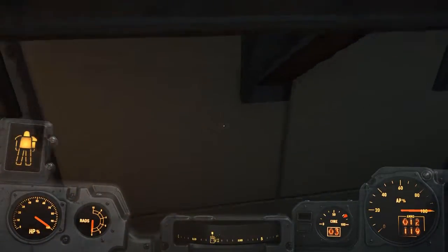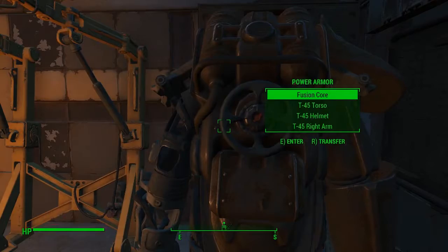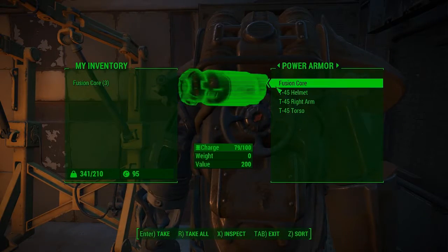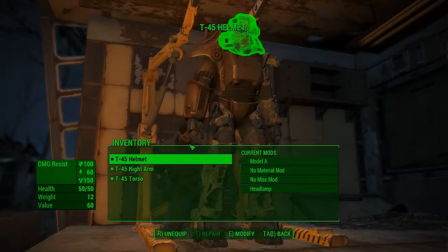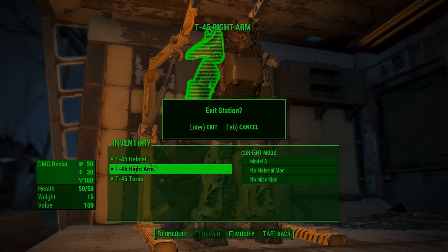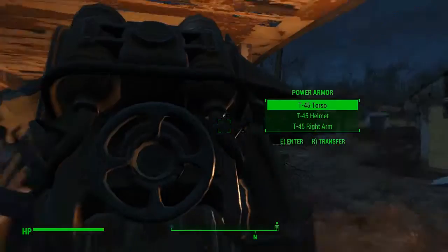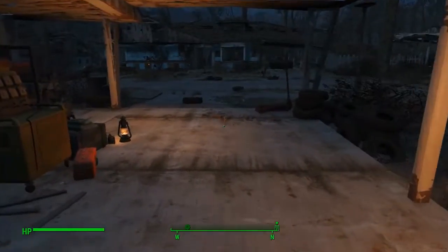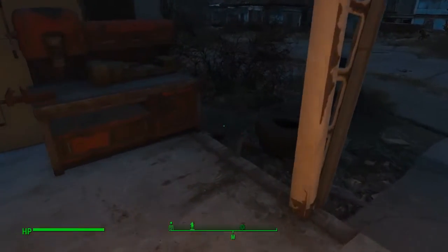We're here — I run into the wall because I forget which key to push. We're going to exit the power armor, take my fusion core back, and put the power armor in the craft station just to make sure everything's okay and nothing needs to be repaired. It's all okay, so I leave it. Next is to go over to the work station and get rid of all my junk.